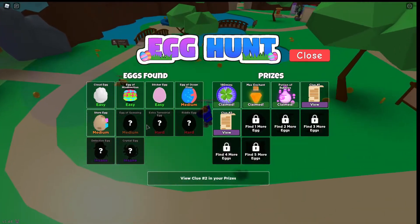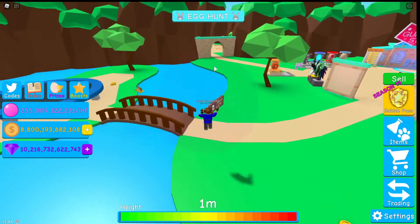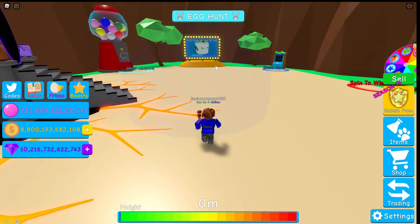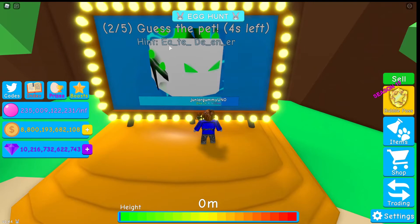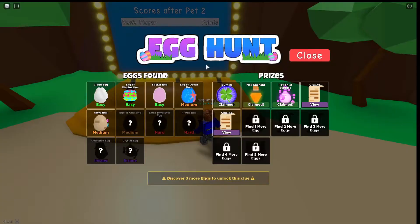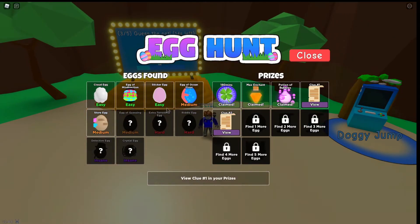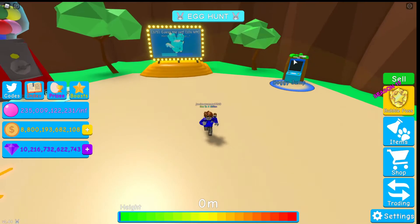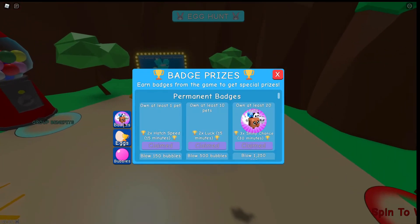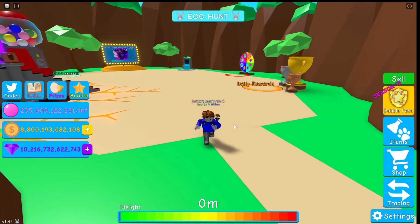We still have view clue hashtag 2 in our prizes and five eggs left to do. The egg of guessing is going to be impossible for me since I have no clue what all the pets are — unless I look them up. For the egg of guessing you have to get all five correct to unlock it. The hard egg just says view clue hashtag 1 in your prizes — I have no clue what the list means but there's my first clue. I'll probably post another video, but other YouTubers will already have posted all egg locations, so it might be unnecessary.